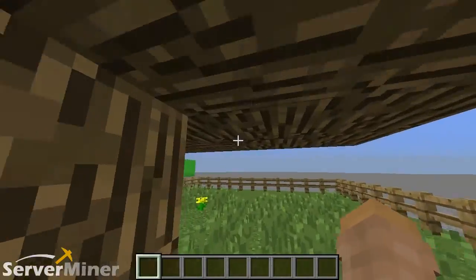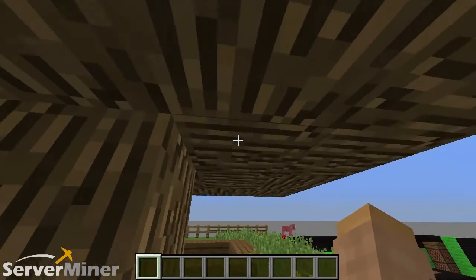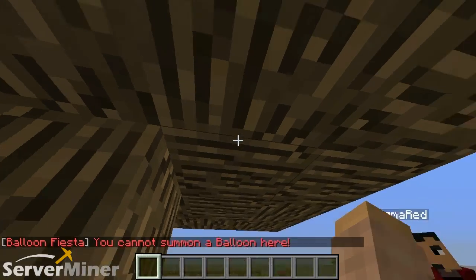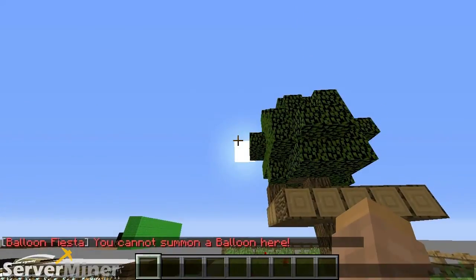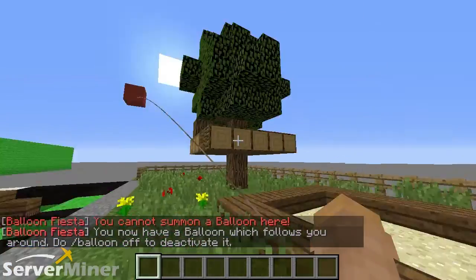Lastly, you're going to want to get yourself some space. The ceiling can't be too low where you're at if you want to summon one of these bad boys. Look — balloon red cannot summon because the ceiling is too low. Get yourself outside where there's some nice open space and fresh air, and there you go. You got yourself a balloon. Simple as that.